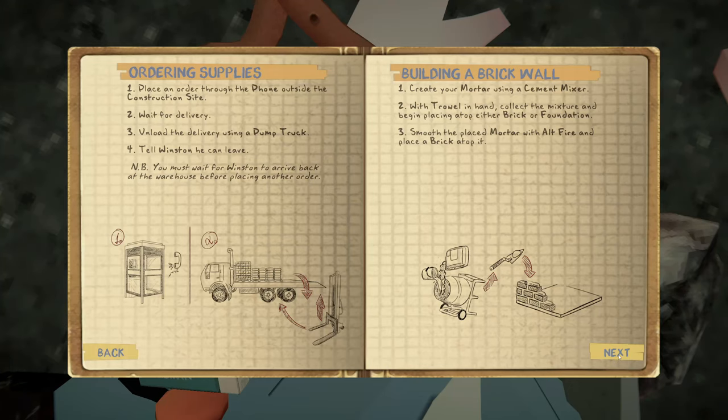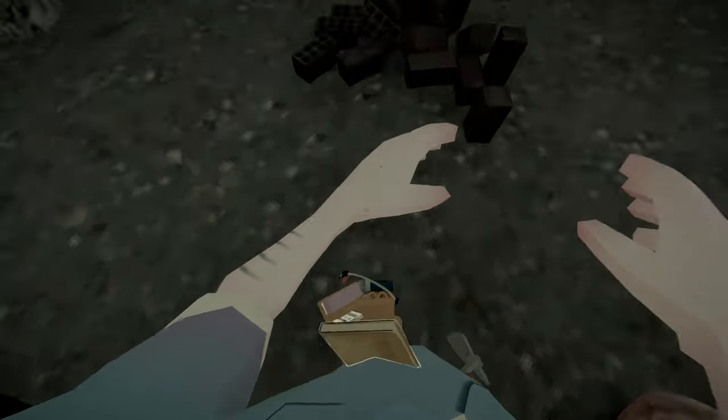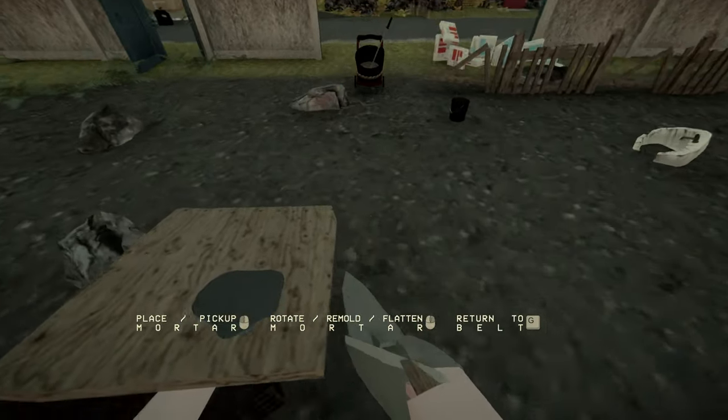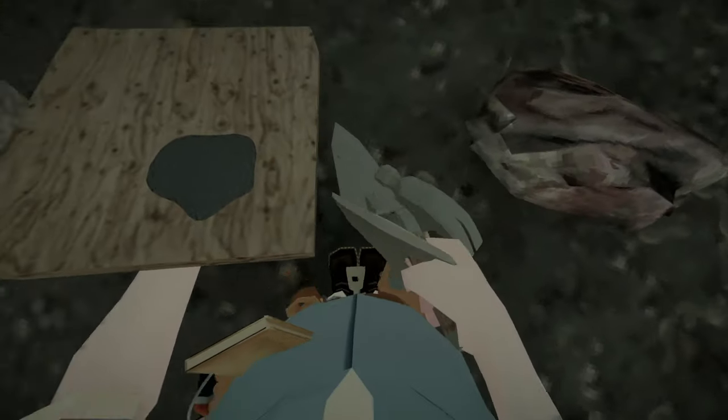Strong mortar! Okay, building a brick wall: create your mortar and concrete mix, with trowel in hand collect the mixture, begin placing on top of either a brick or foundation, smooth and place the mortar with alt-fire, then place a brick on top. Let's get at it. How do I empty the trowel? Or can I just pick up new stuff? Okay, there we go.